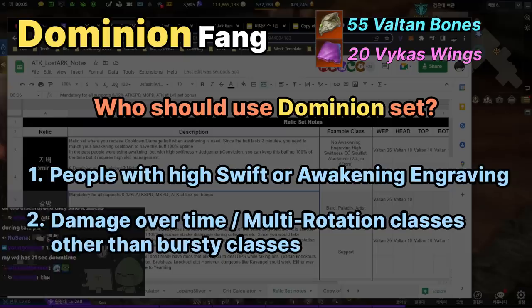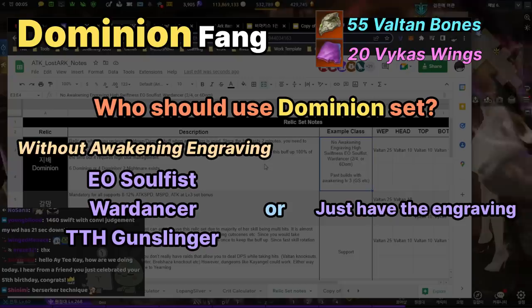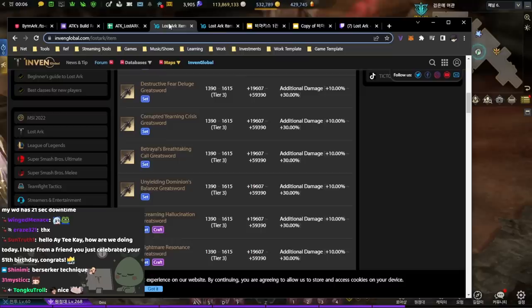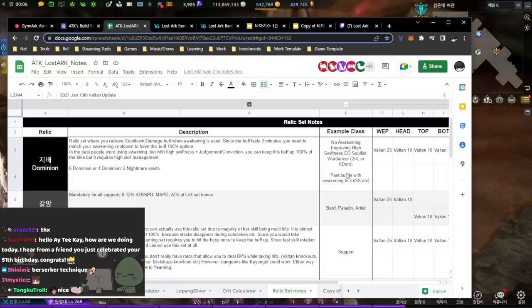This is called the full Dominion set. Example classes with no Awakening Engraving and high Swiftness are Energy Overflow Soul Fist and War Dancer — you go two, four, or six Dominion. You can go two Nightmare because two sets of Nightmare gives you 50% less mana spending and flat damage. So if you lack mana, go two sets of Nightmare. But if you don't think you'll lack mana because you attack a bit slower, you tend to go six Dominion. So if you're questioning whether to use Dominion, ask yourself: will your Awakening have a short cooldown, and will you utilize 100% uptime? Because with the full six set you get three extra Awakenings, so you can use it six times.